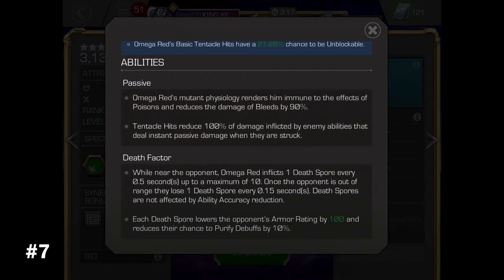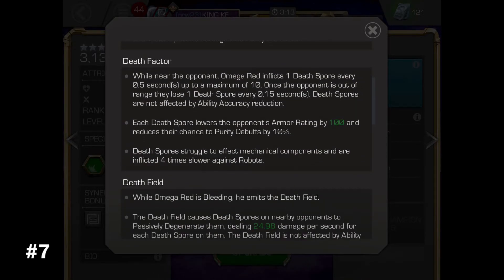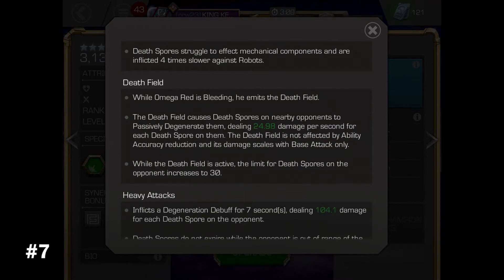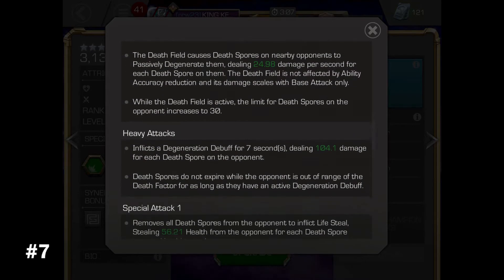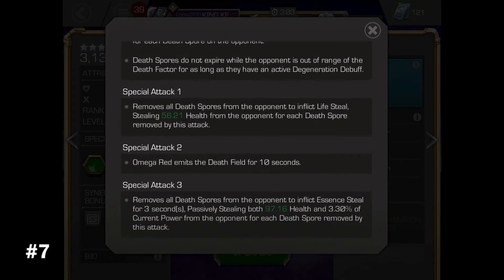His special 1 will remove all spores to regenerate a certain amount of health. His special 2 will surround Omega Red with a death field for 10 seconds, allowing spores to go higher than 10, and his special 3 will also give him regen.